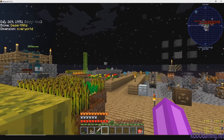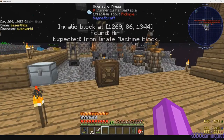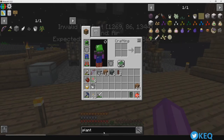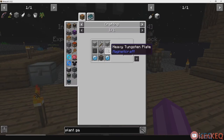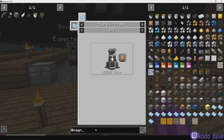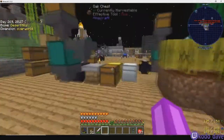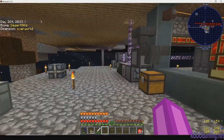I'll use it to just grow wheat quickly and get as much sludge as possible. What I need is a hydraulic press to make the plant gatherer — this is what gives me sludge. But I need heavy tungsten plates. Everything else I can get. This requires a hydraulic press. So magnetcraft — let me show you what's going on down here.